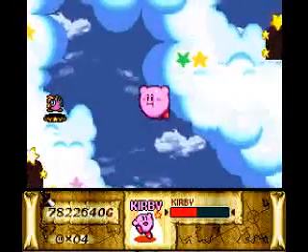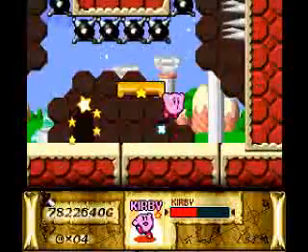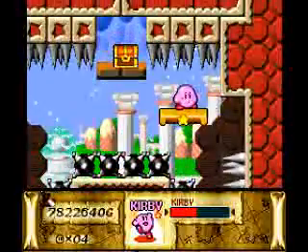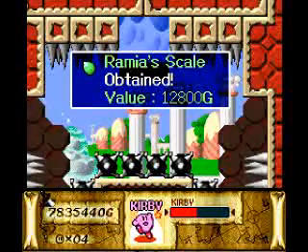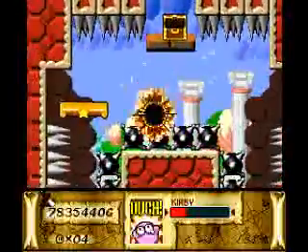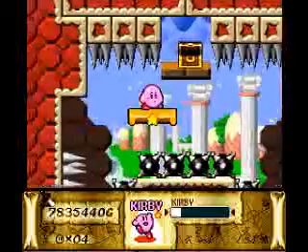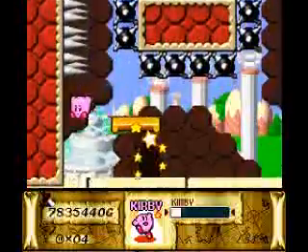Let's go up here next. Which one is this? Oh, this one. Okay, so basically, just avoid the death from all sides, and that's pretty much it. And for our troubles, we get Ramius Scale. Yeah, I'm pretty sure that's a reference to something, but I have absolutely no clue what. So I don't know. If you guys know, feel free to leave a comment or something.